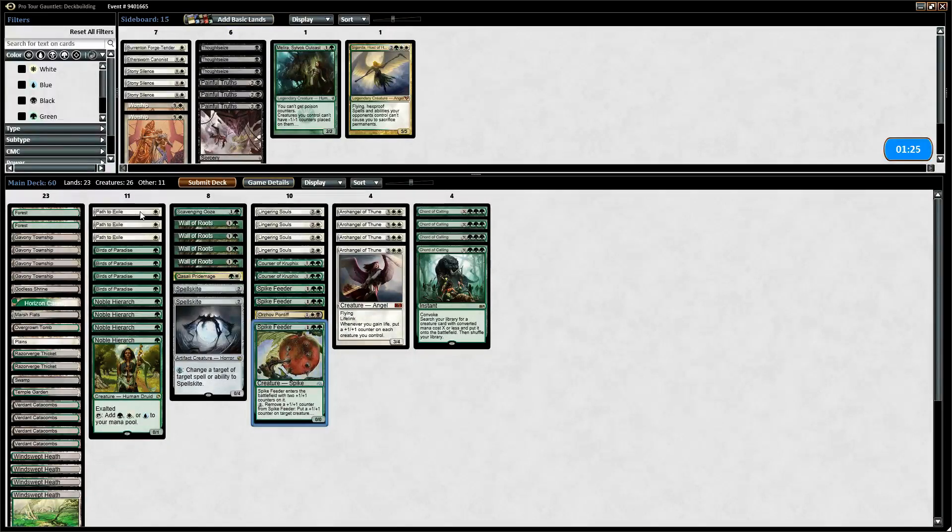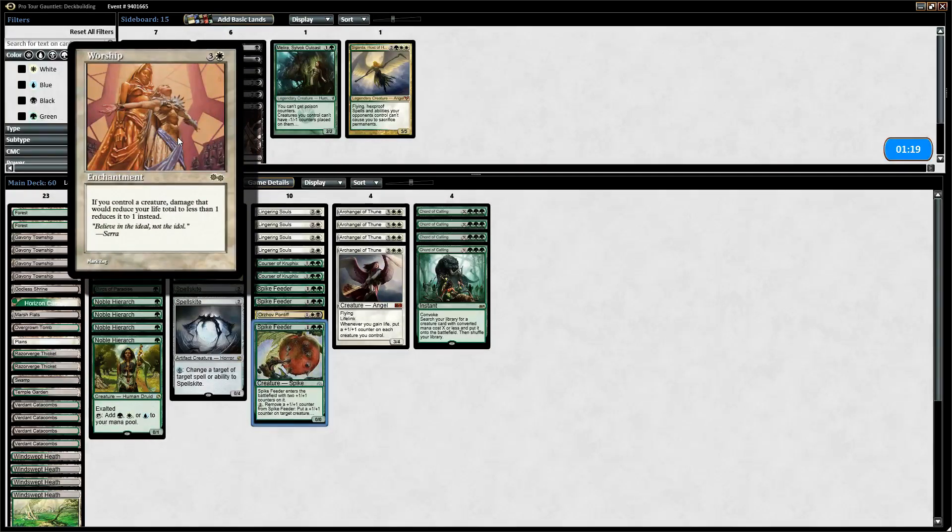For removal you just have 3 Path to Exiles — not even 4, interesting. There's not even a 4th in the board, but you do have a Worship, which can help you get around your opponents. Like if you're playing the Eldrazi deck, they have no way to remove this, so as long as you have a creature on the board, they can't beat you.